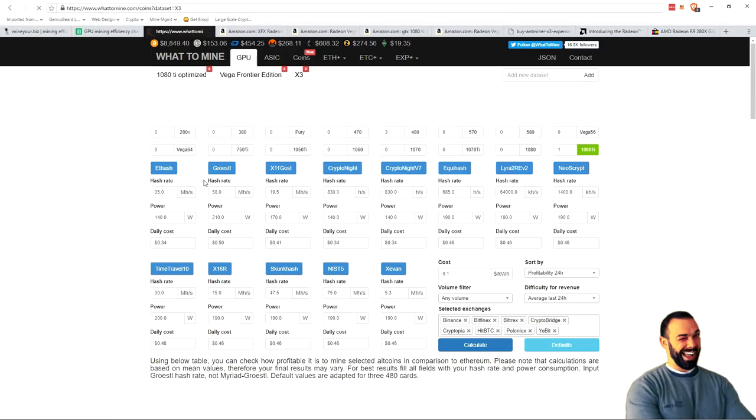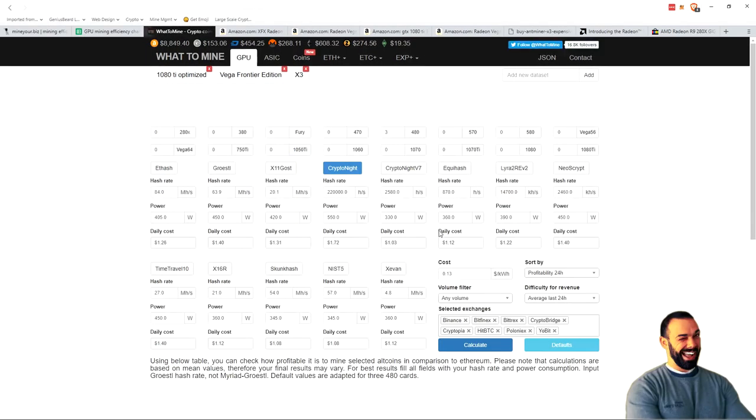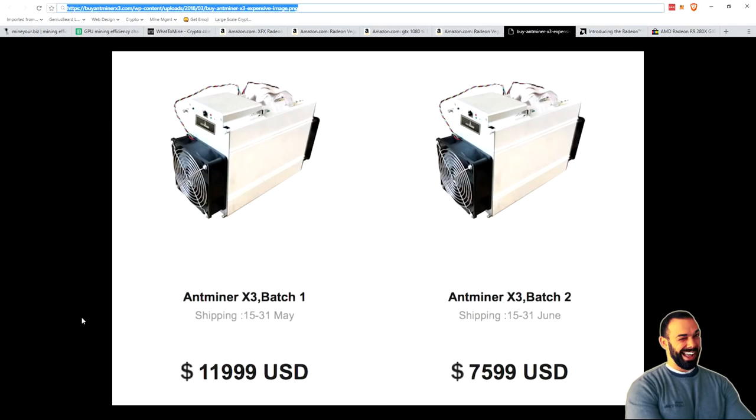Now let's go over here. Just for the sake of argument, let's look at — I have to put this under WhatToMine.com's GPU section, because that's where it would fall based on the algorithm that it hashes — but the new Antminer X3. Here's just a little reminder: this is the Antminer X3. People paid $12,000 to get this. It's supposed to be coming out in May, and then batch two is $7,500 — so let's just call that $8,000.